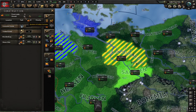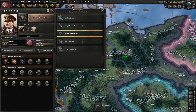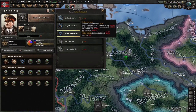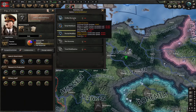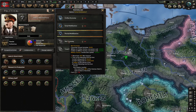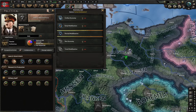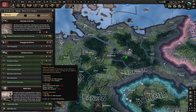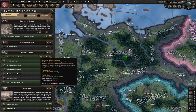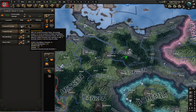There are a few ways to get rid of consumer goods. You can go to your mobilization law — most countries start in civilian economy, which you always want to get rid of. You can just keep lowering it down. The war economy is what I recommend the most, but if you have a lot of manpower you can do a total mob. Also, when you're at war there's a decision called war bonds that you can do. It will give you minus 5% consumer goods for a few months, but it costs more political power the more you use it.